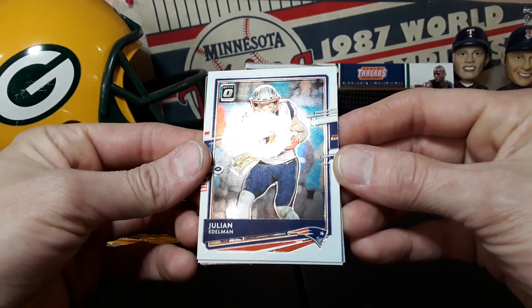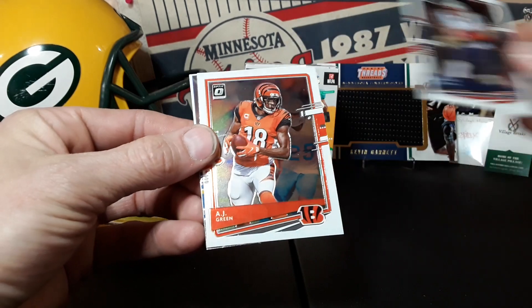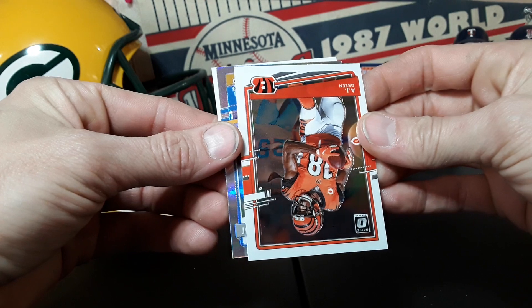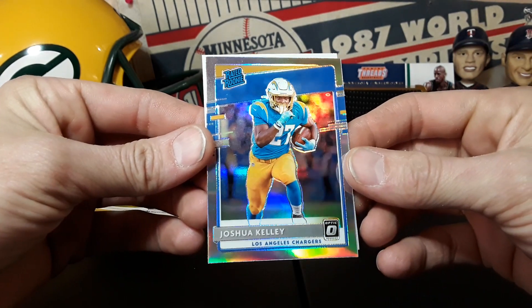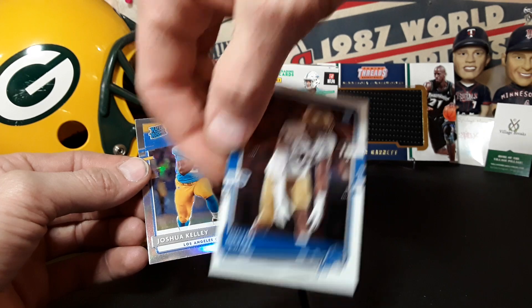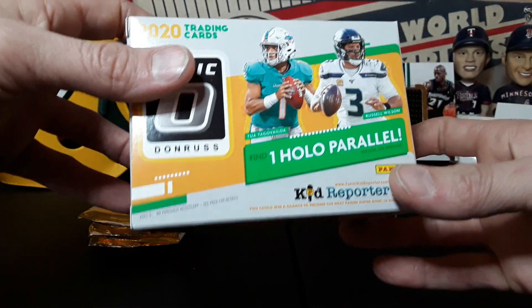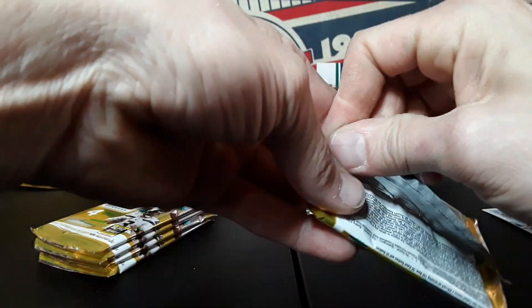Got a new light — you guys can see it right there, hopefully it helps a little bit. Here we go though — Julian Edelman, AJ Green, we have a silver, I think it's a rated rookie, and it's got the right colors. Oh, Joshua Kelly — man, my heart started racing for a second, I thought we had another Herbert. I would have probably crapped my pants, but there you go — Joshua Kelly silver rated rookie. These blasters say one holo per box but they've had like three per box it seems like.